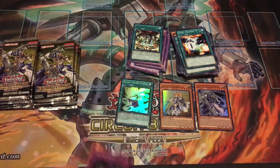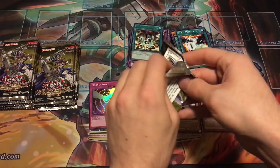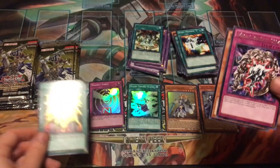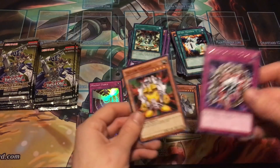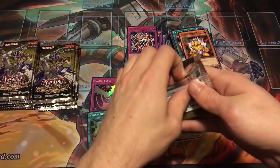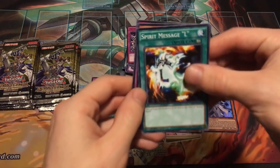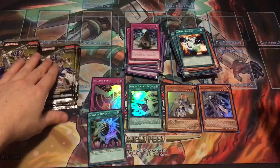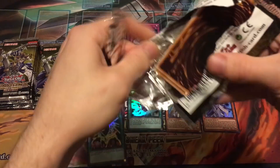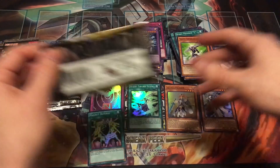Had some quick technical difficulties but we are back, still about 20 packs to go. Let's finish strong. Magna Reverse — super rare! Awesome, another decently valuable card. Main things to look for are still the ultra rares though. I'm very happy with a super rare, so let's see what else we can get.